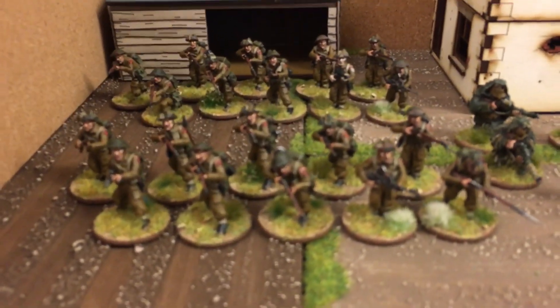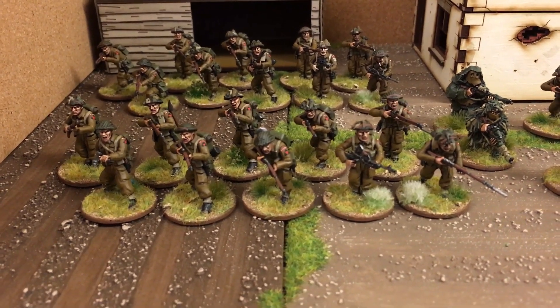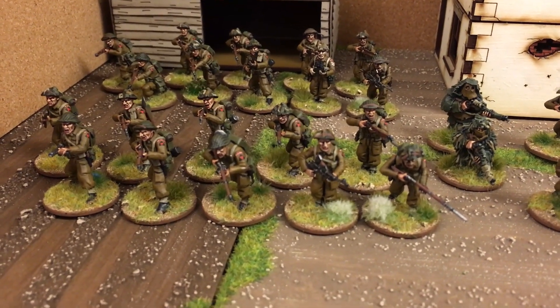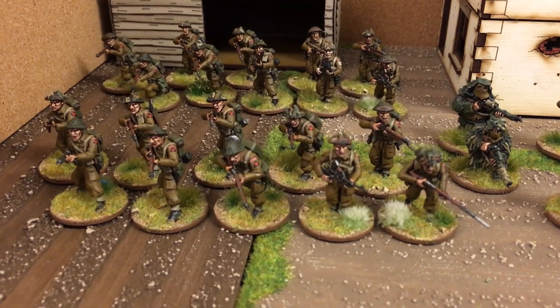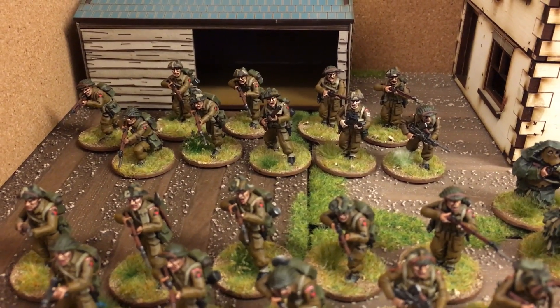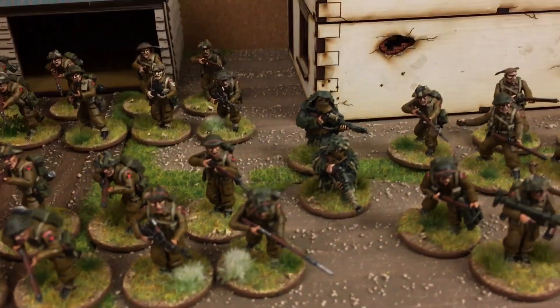Each of the sections is ten men with a corporal armed with a Sten gun, a Bren gunner, and there's also a Lance Corporal in there whose only distinction is his rank stripe on his sleeve — otherwise he just looks like a rifleman like the rest of the section. There's a second section just behind them that's identical. It might be slightly difficult to pick out the rank slides because of their drab colour against the battle dress colour.